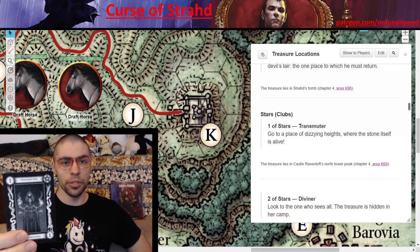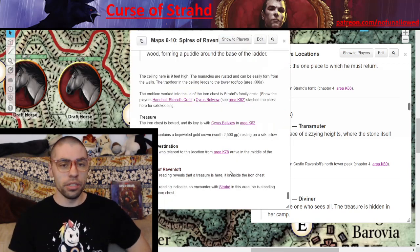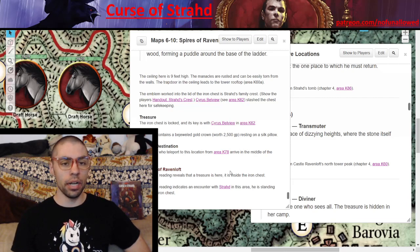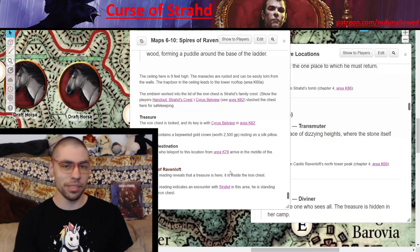One of Stars — Transmuter. 'Go to a place of dizzying heights where the stone itself is alive.' The item your players seek is located in a chest. Inside the chest is a bejeweled gold crown worth a ton of money on a silk pillow, but the only key to this chest is located with Cyrus Bellevue. Considering this is an iron chest, I would put the DC to unlock it with thieves' tools much higher than the traditional 15 — make your players work to open it.